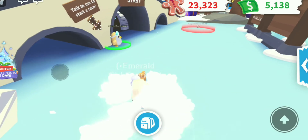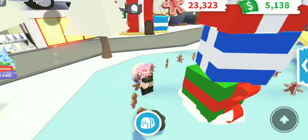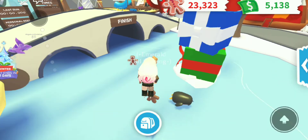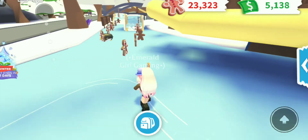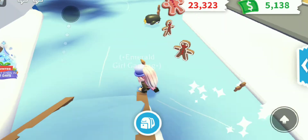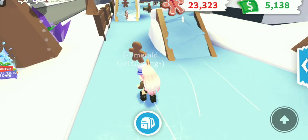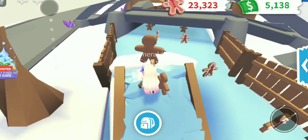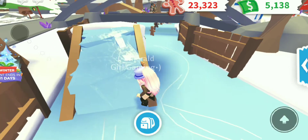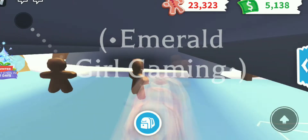Ice skating — if you were playing Adopt Me last year, you must know this ice skating event. In it, you just have to skate over the frozen lake and collect gingerbreads. It's very easy and there are lots of gingerbreads, but be careful not to bump into the penguins because they will stop you and you will have to wait two to three seconds to move.